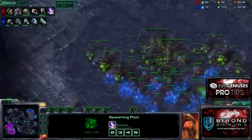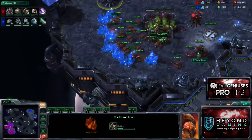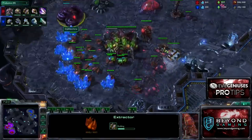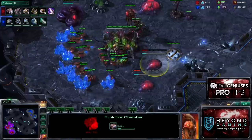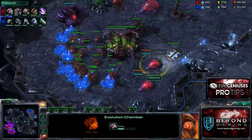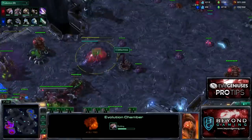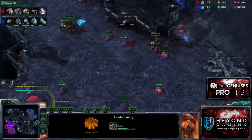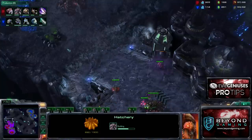Once Zergling speed is started, I typically take a third Vespene Geyser and produce two Evolution Chambers. As the third Vespene Geyser and the two Evolution Chambers complete, I should be close to 250 gas and 250 minerals — that allows me to get my melee and armor upgrades timed out simultaneously and have those early Zergling upgrades for this matchup.